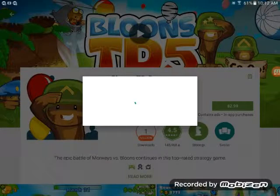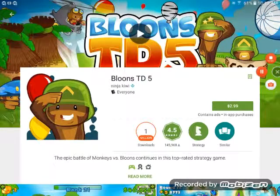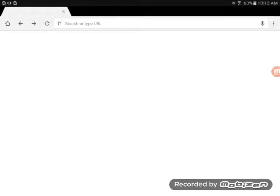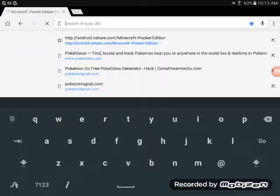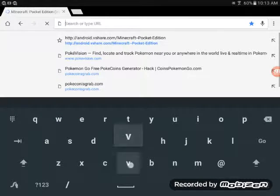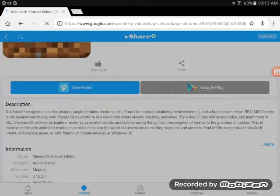Okay, so if you want to get it, I can show you easily. So I'll be right back. Okay, so you want to go to a website called VShare. It's spelled V-S-H-A-R-E. So let me just spell V-A-S-S-H-A-R-E. Then press go.